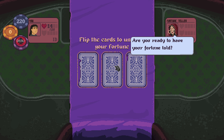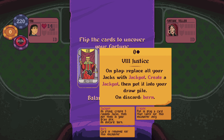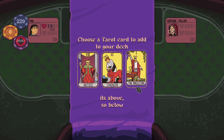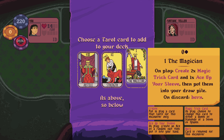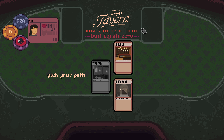And a tarot reading. Are you ready to have your fortune told? Justice: on play, replace all your jacks with jackpot, create a jackpot, then put it in your draw pile. Strength exploit: while busted, hit button becomes re-enabled for 1 hit, take 1 damage, increase by 1. The Magician: on play, create two magic trick cards and one ace up your sleeve, then put them in your draw pile. I'll take that — that sounds most useful to me.